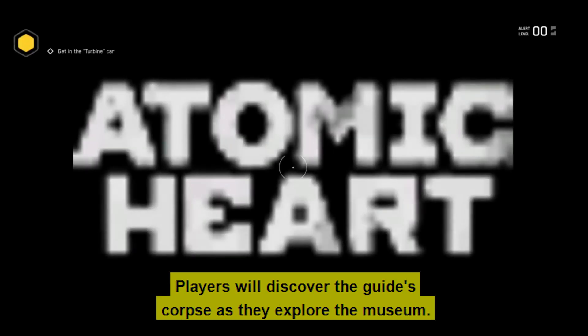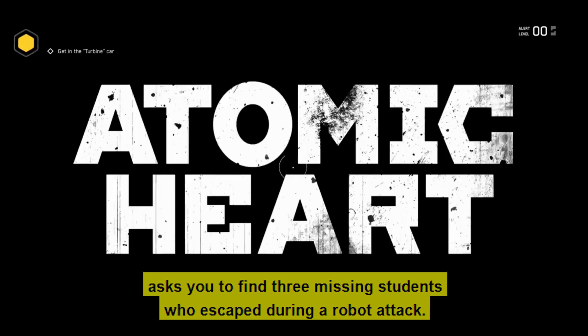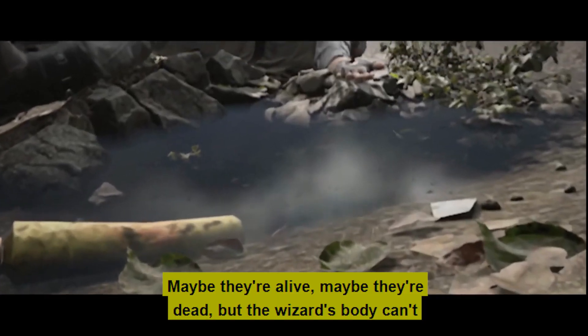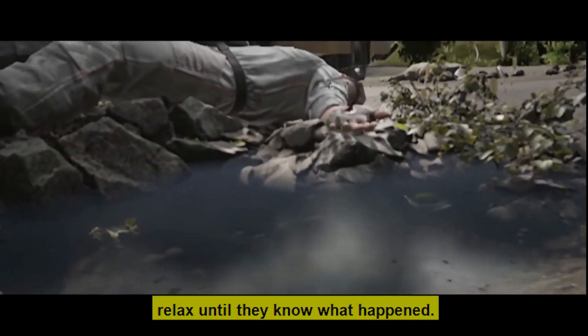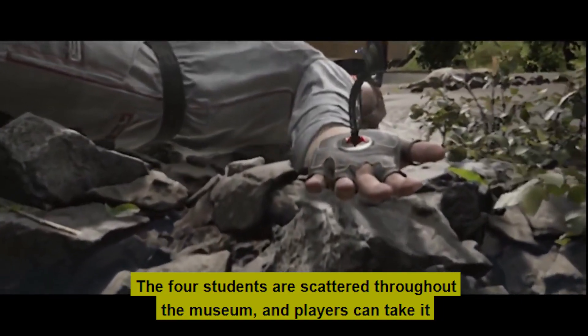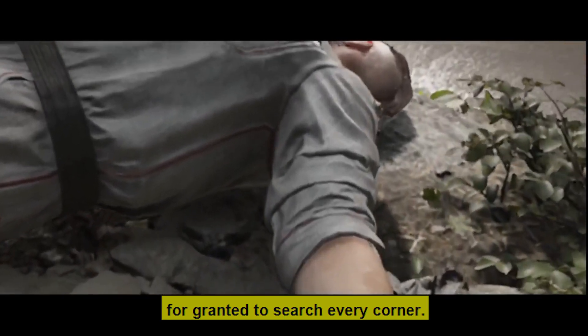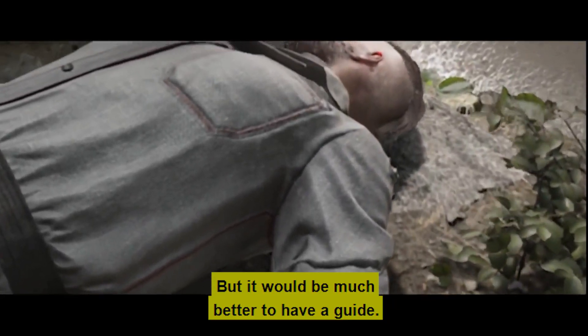Players will discover the guide's corpse as they explore the museum. In keeping with Atomic Heart's eerie, surreal, and exciting design, the Dead Guides quest asks you to find three missing students who escaped during a robot attack. Maybe they're alive, maybe they're dead, but the wizard's body can't relax until they know what happened. The four students are scattered throughout the museum, and it would be much better to have a guide.